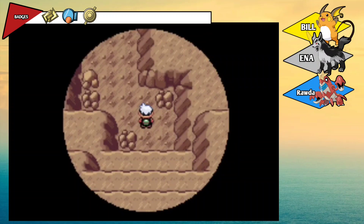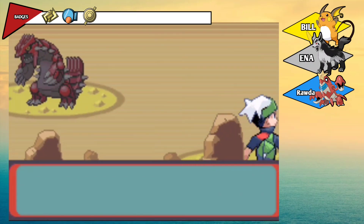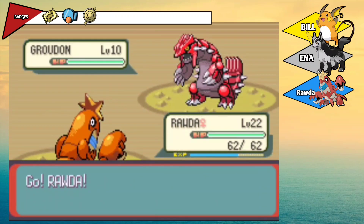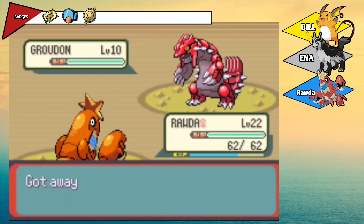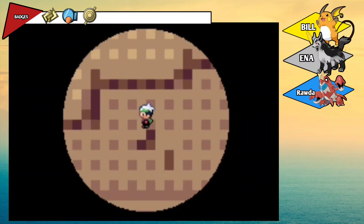Ina's moves will increase from now on. What the heck — I got a Groudon! Oh my god. No, no, we can't catch legendaries like this. That was absurd, guys.